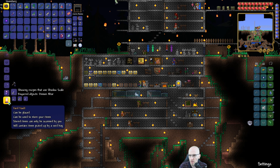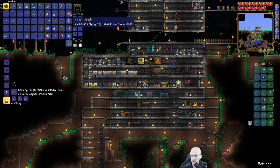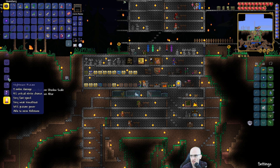Void vault — can be placed, can be used to store your items. Stored items can only be accessed by you, and will contain items picked up by any void bag. So it's kind of like our piggy bank and trough.